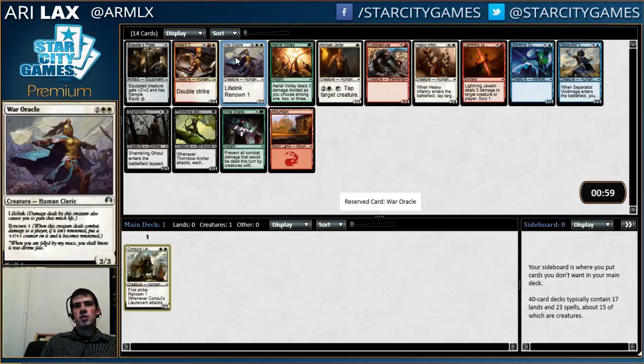I shouldn't have to explain too much why a 4/4 lifelink is great, or why a base 3/3 lifelink in a format of 2/2s is great. It is better than the multicolored card because there's no guarantee I will be white-red. There's a rare missing so there's no signals — this is just the best card by a significant margin. Void Mage is also nice but War Oracle is just absurd.